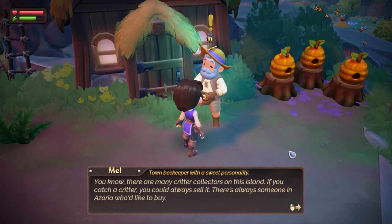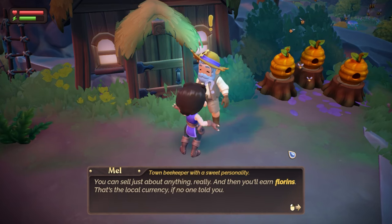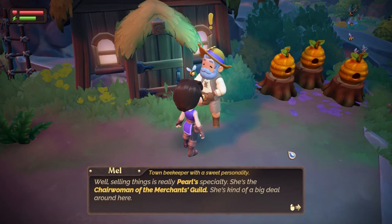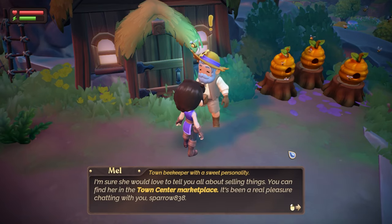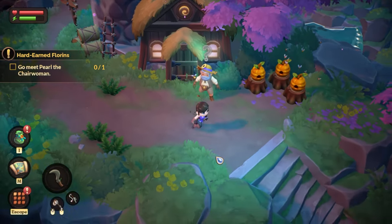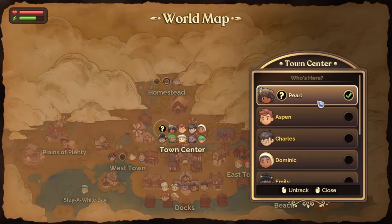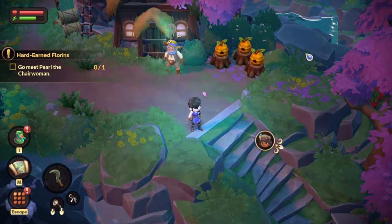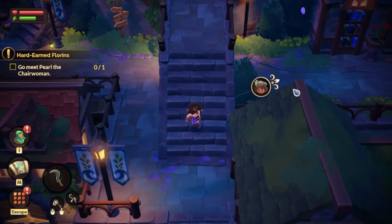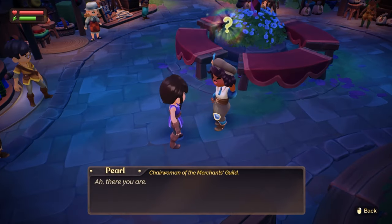You know, if you catch a critter you could always sell it — there's always someone in Azoria who'd like to buy. You can sell just about anything really, and you'll earn florins — that's the local currency. Pearl's specialty: chairwoman of the merchant's guild, kind of a big deal. You can find her in the town center marketplace. So it sounds like that's the next person we need to go meet.